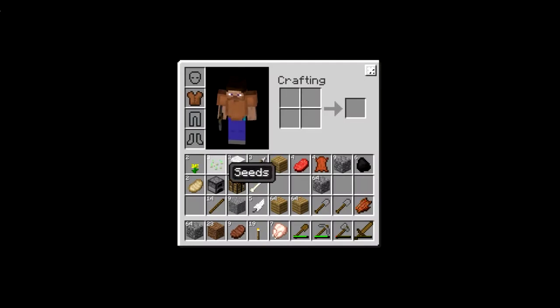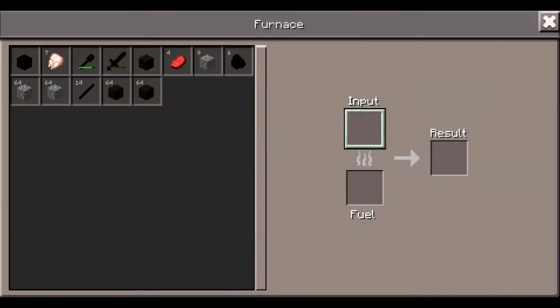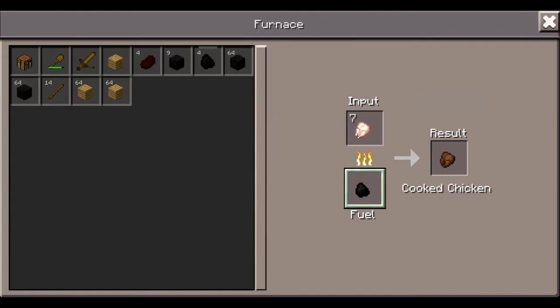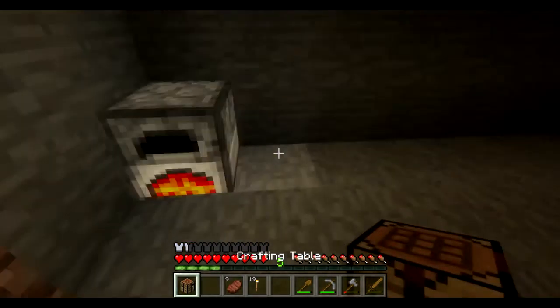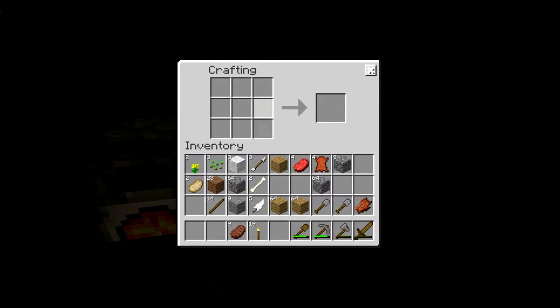Okay, now what to do? I guess I'll just get to smelting some stuff. Let's put the chickens in there for fuel, and let's put the coal in there. The coal one! Okay. No fire effects — this is beta, so don't be expecting anything too fancy.